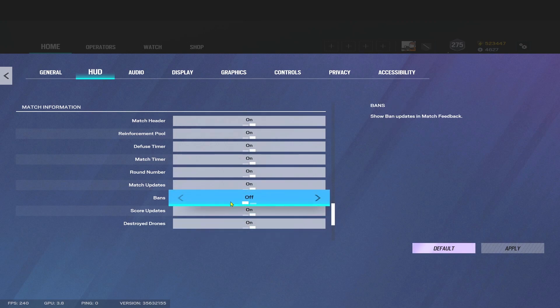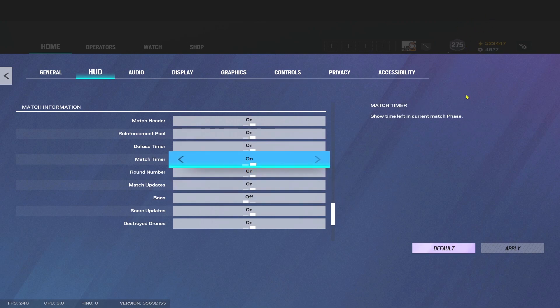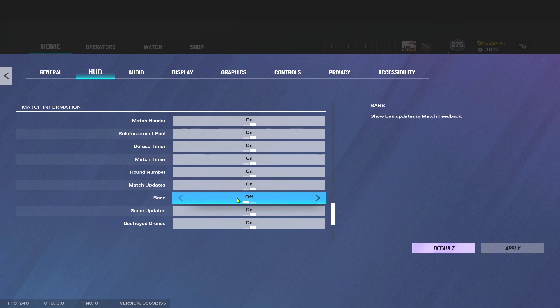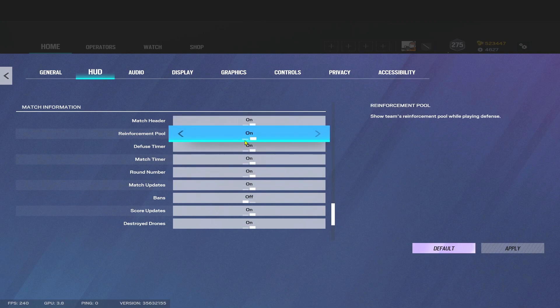Going on to Match Information — these are all useful. I turn Bans off because don't you hate when that ban wave comes up on the right hand side and you're in the middle of a clutch, and all of a sudden your eye gets drawn to it? I always turn that off. I don't need to know when someone's banned — too many cheeses on this game. Pretty much keep all these on because they're extra information.